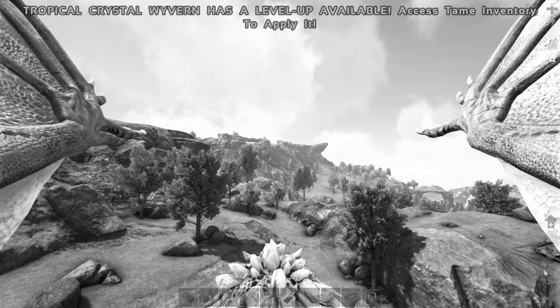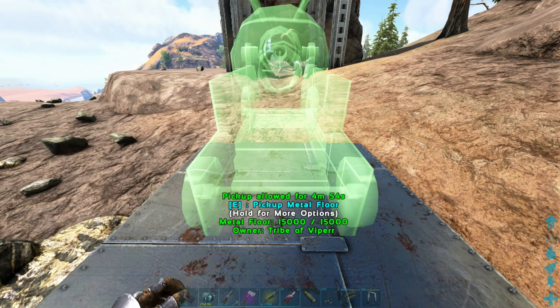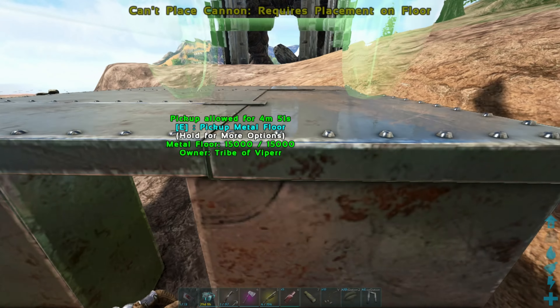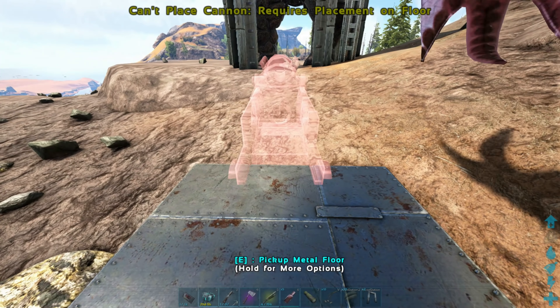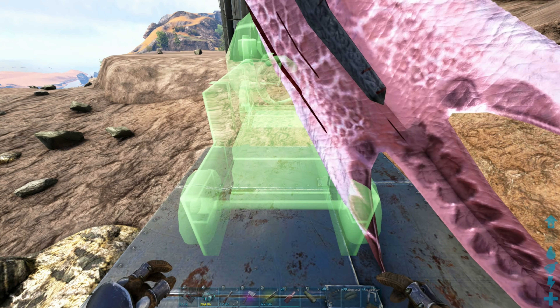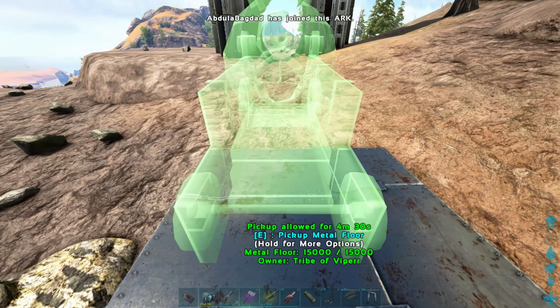I've just trapped a 130 golem. It'd be easier for a lot of the raids that harp on cliffs and that, and it will soak heavies a lot better than a stego. They're easy to tame so I'm gonna quickly knock one out and save it up.